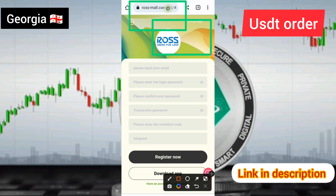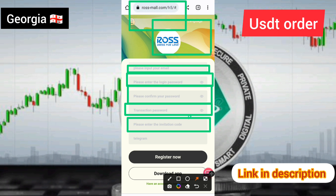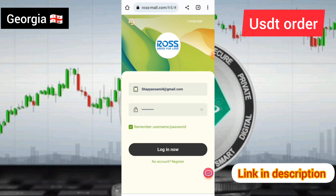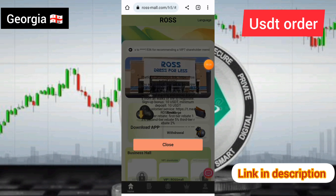How to create an account: first of all enter email, login password, and confirm password, then enter transaction password and an invitation code, and click on the registration option. After you get your account, you need to click on the login option.